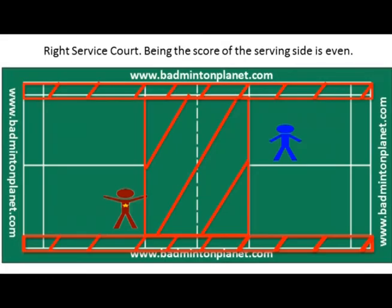Here's a quick summary of the rules of badminton singles. When the score is 0-0, or when the server's score is an even number — such as 0, 2, 4, 6, 8, and so on — the server serves from the right service court, as shown in the area highlighted with the white squares.